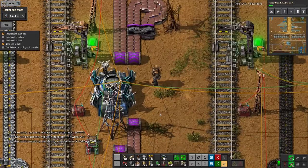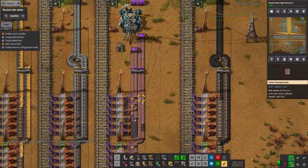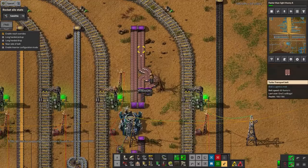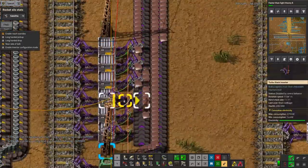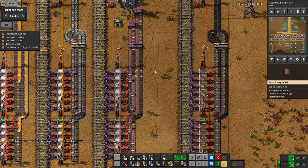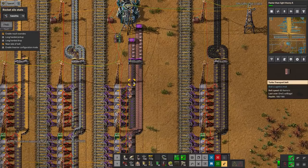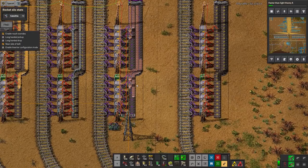Even pulling two purple belts out of this it's almost keeping them full — there's a small gap appearing. As long as we're not using absolutely 100% of the copper coming off, it's capable of keeping the belt full at least in theory. It's not quite perfect yet — I think I need some side balancers here as well.